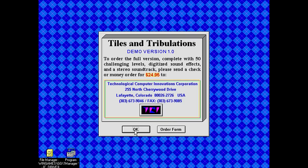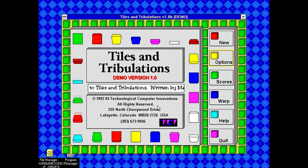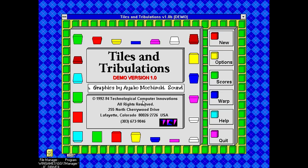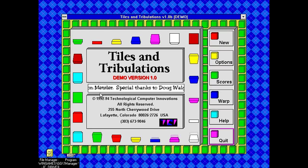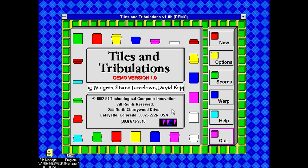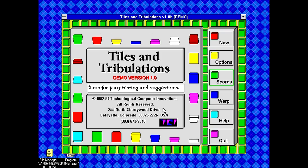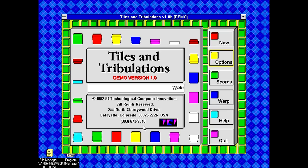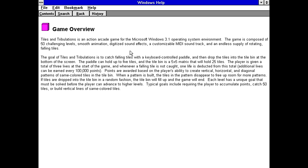I have to wonder who made this. We're off to a good start with some decent animation. Apparently made by Mark Lansdowne, Yakum Mochizuki, and a Don Mettler — or Metsler. Wow, there's a lot of people involved. So we actually have professionally made software here — this might have been sold in stores. In the options, we've got normal speed and control. The fact that the keyboard is the default is notable. We can't select sound effects because it's not registered. Tiles and Tribulations is an action arcade game for Microsoft Windows 3.1. The goal is to catch falling tiles with a keyboard-controlled paddle, then drop the tiles into the tile bin at the bottom — this is Klax. This is just Klax.